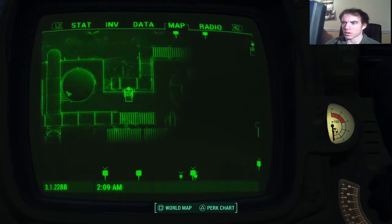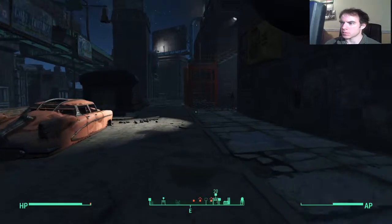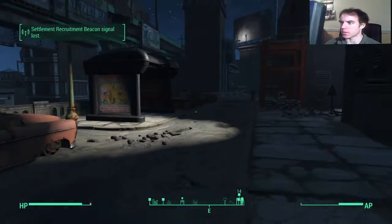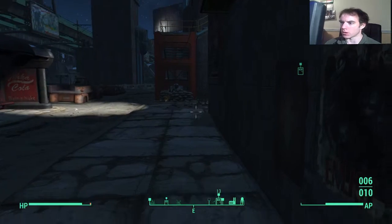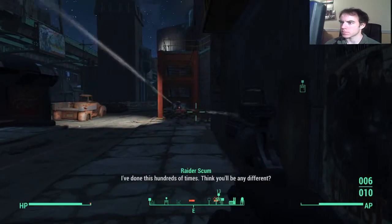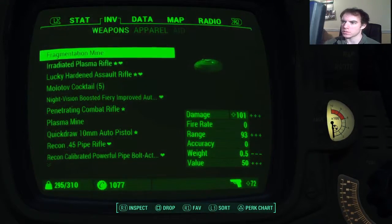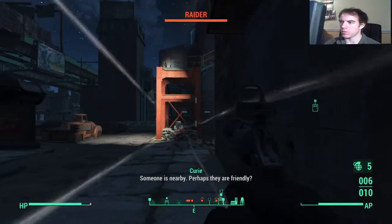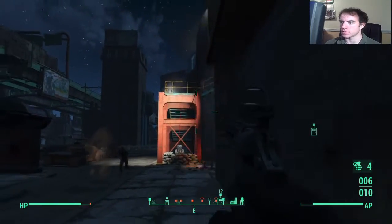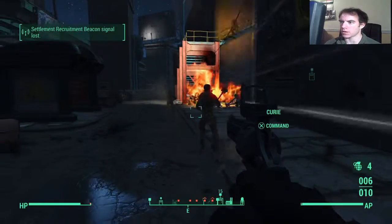Right over here — enough dilly-dallying. So we can definitely sneak up on all these guys. Get my weapon ready and reload. How could you hear me all the way from over there? Here, have a cocktail — even though you're a turret, take this. Kirie, I'll save you.